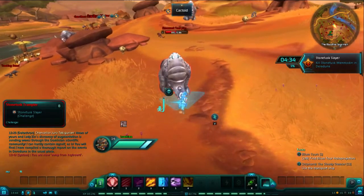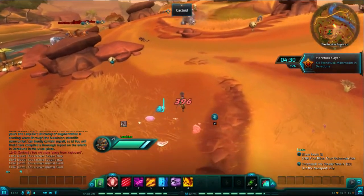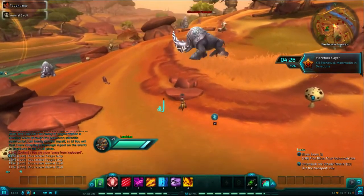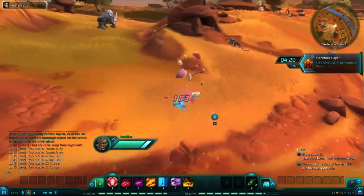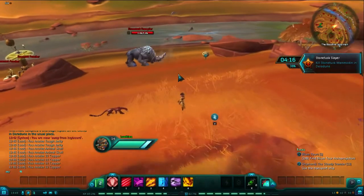Good morning. I am Cecilin Blues. Thank you for joining me for this Wildstar Guide. Today we are collecting the 12 journal entries for the Dominion Zone, Daradoon. This guide will cover the locations of the 14 pages that make up those 12 entries.